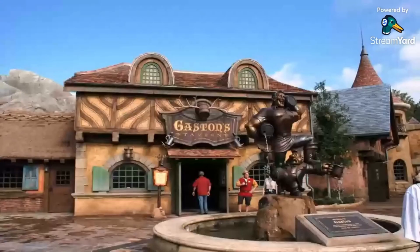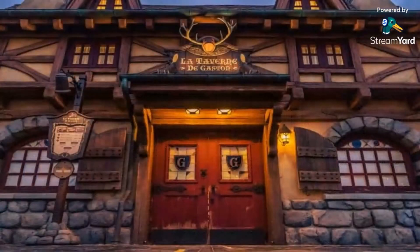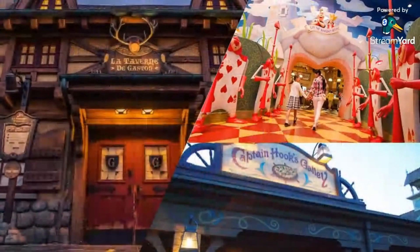Gaston's Tavern is a quick service restaurant. It originally opened in Magic Kingdom at Walt Disney World in 2012 and then in Tokyo Disneyland in 2020. At Tokyo Disneyland it is called La Taverne de Gaston. This is the third Fantasyland quick service restaurant at Tokyo Disneyland with a villain's name.